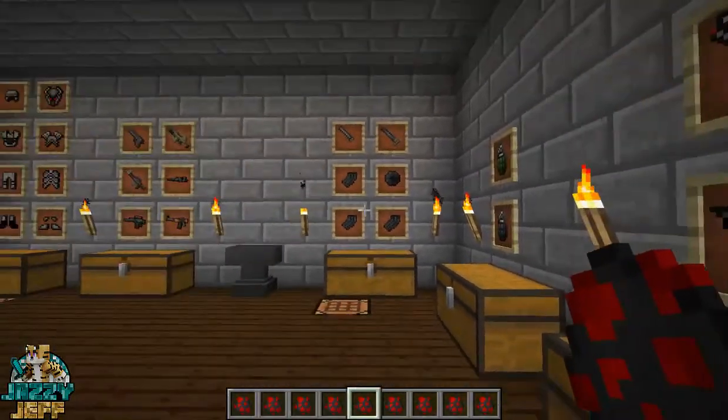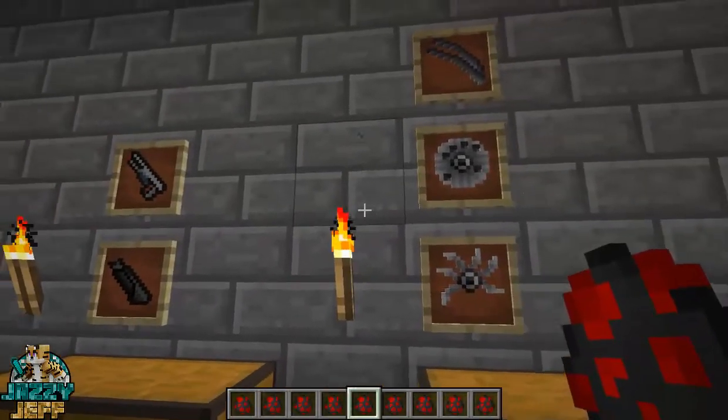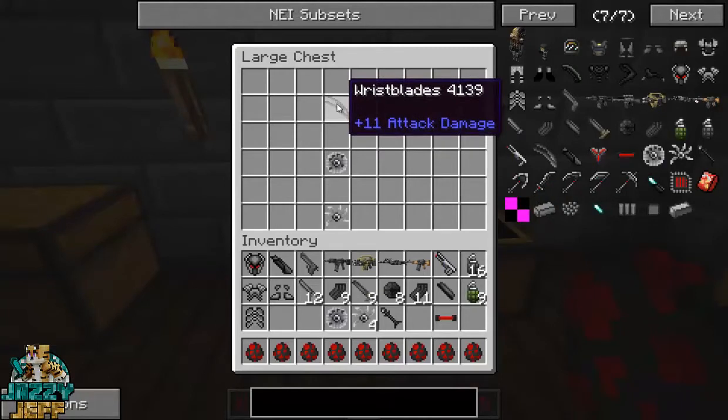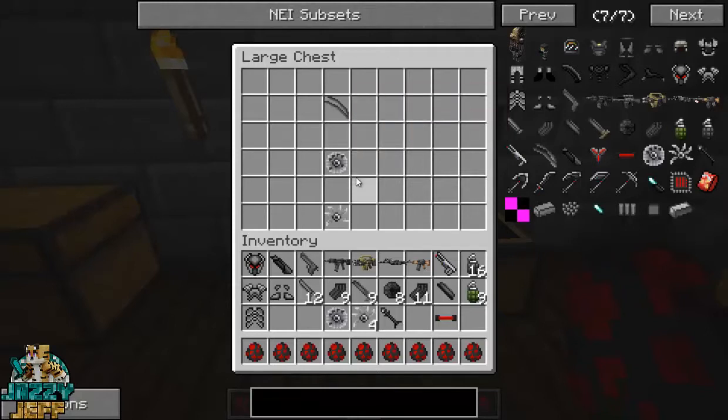So there we have the main marine weapons. And then we get to the weapons of the predator. So the predators use the wrist blades, which is plus 11 attack damage, which is really cool. Now you can't actually craft this recipe — you can't craft the wrist blades. Possibly they might drop; I'm not sure exactly how you get them. But we can craft the other two things — the smart disk and the shuriken. To make the smart disk, we do need to make a shuriken first, and these are pretty cool.